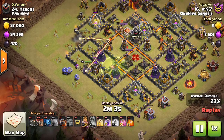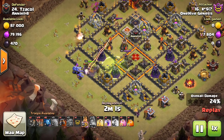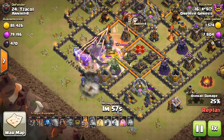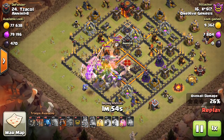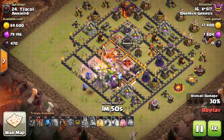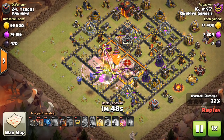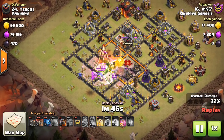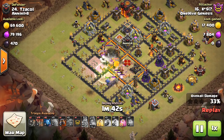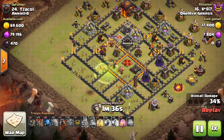Here come the bowlers. I like how they started them off to the left there to avoid targeting that gold storage. A few of them actually go on the outside of the base, and he doesn't get an incredible amount of value from this kill squad because he misses the Inferno. He does get the Queen, he gets the Wizard Tower, and I think he gets at least two X-bows.